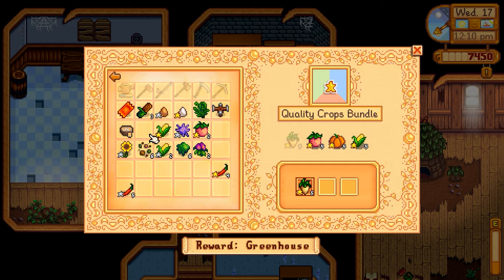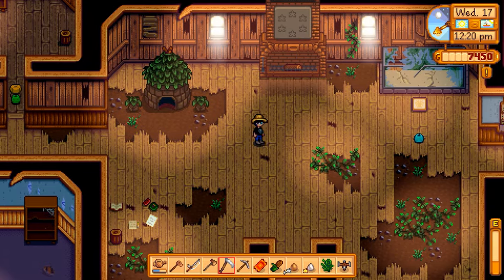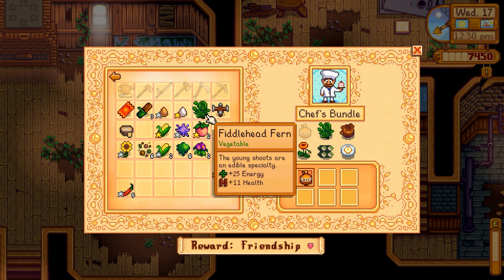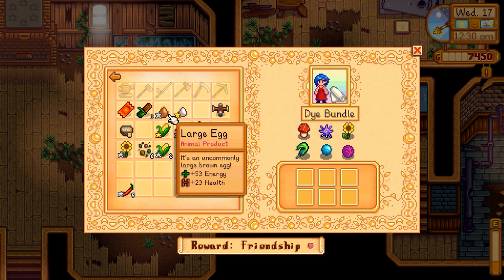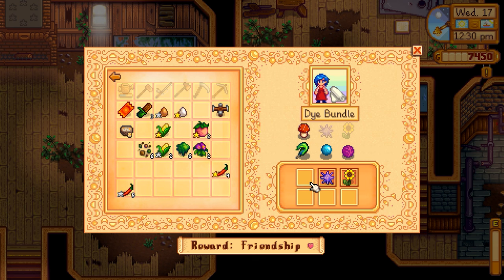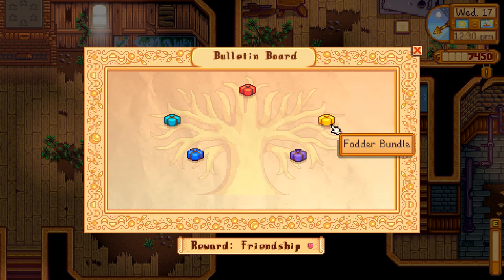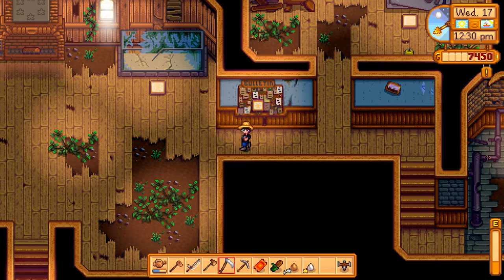Alright, I'm really just saving for five of the corn. With this we've got the chef's bundle — we can go put in the fiddlehead fern. The dye bundle — we've got our flower here. We're a ways off on everything else but still just keep moving on. Field research — no. Enchanter's bundle — no. Fodder bundle — now I'm working on it. I think that's good.